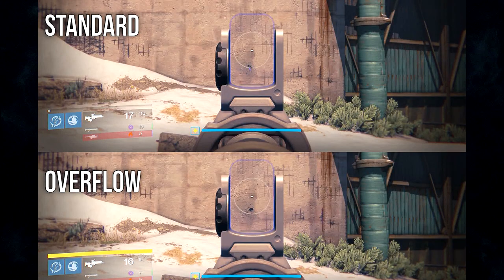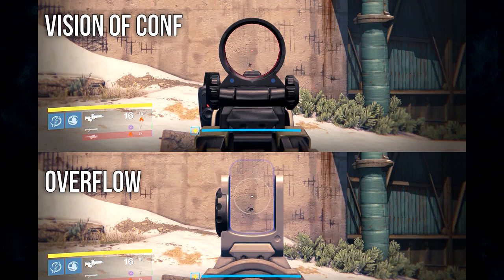Now let's take a look at stability. Here's a freeze frame comparison showing how stable the Tlaloc is normally, and how stable it is with Overflow active. Take a look at where the shot hit the wall in each test, and then look at how far the reticle kicked up from the shot. For comparison, let's compare that to a scout rifle known for having great stability, the Vision of Confluence. The Tlaloc with Overflow is just a tiny bit more stable than the Vision. That's pretty damn impressive.